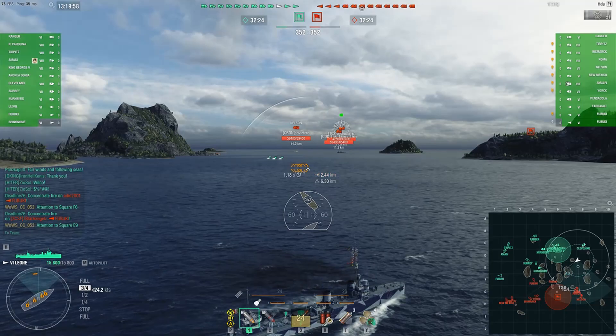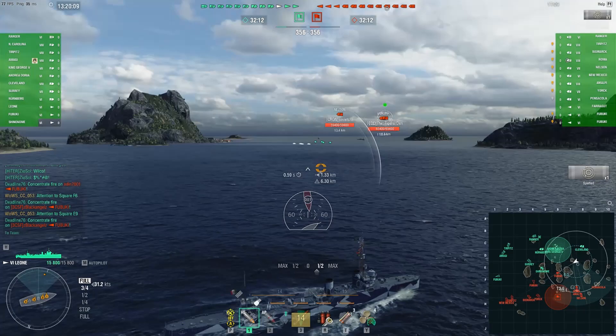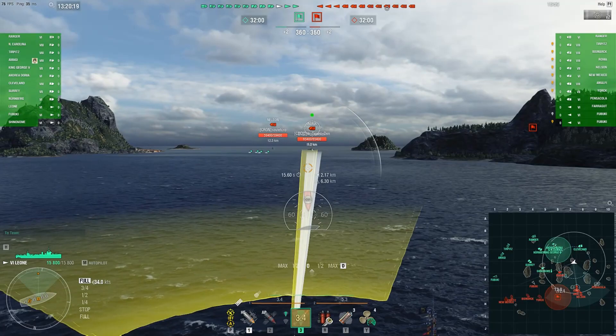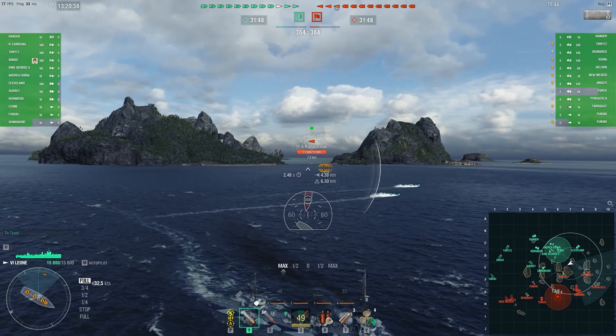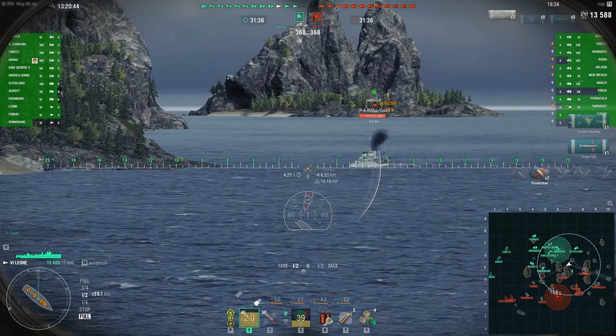Hello and welcome everyone. Today's video features a complete review guide of the brand new Italian destroyer at tier 6, Leone. Leone becomes the second Italian destroyer entering World of Warships following the Paolo Emilio, but is more of a conventional destroyer, not having the semi-armour piercing and exhaust smoke generator of its higher tier compatriot. Don't let that reflect poorly on the Leone however, because she brings her own set of strengths, and I was really quite pleasantly surprised at how Leone performed over the course of testing.